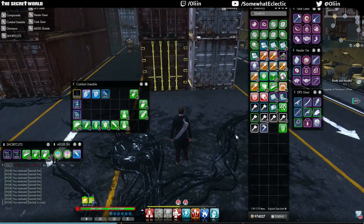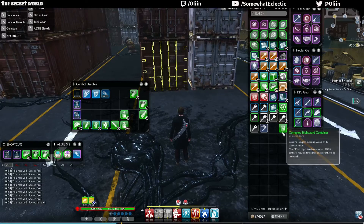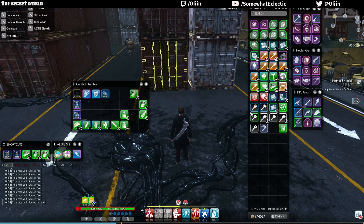Hello all, Olin here. You may have noticed as you're doing missions in the southern part of Tokyo that when you open up these corrupted biohazard containers, you'll occasionally get a key.